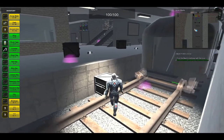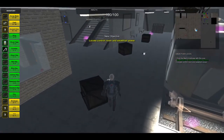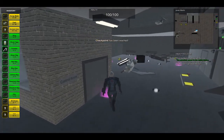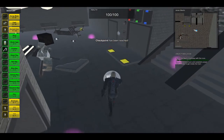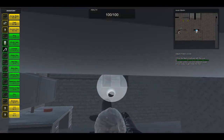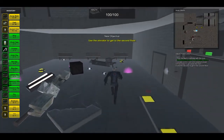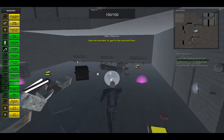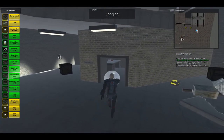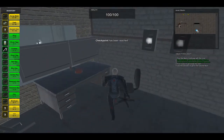Then we go ahead and get the next fuse and bring it into the control room. And then the last fuse to establish power into the control room. We can see what happens once the power is established - that takes care of objective 3.